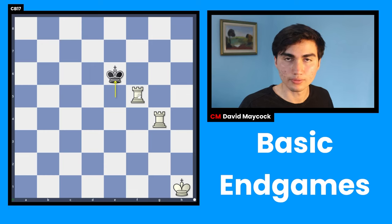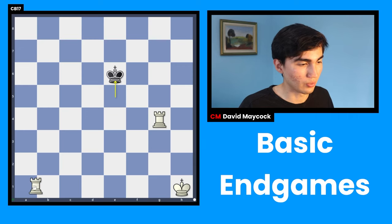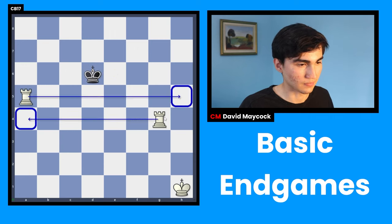Let's say black plays king e6. Can you create a fence with rook f5? No — that would be a bad idea because then the king takes and we lose the rook. So you're going to go all the way over here and then try to create the fence from a safe distance. Black is going to try to approach, you create a fence, and now these are two walls — pretty unstoppable.